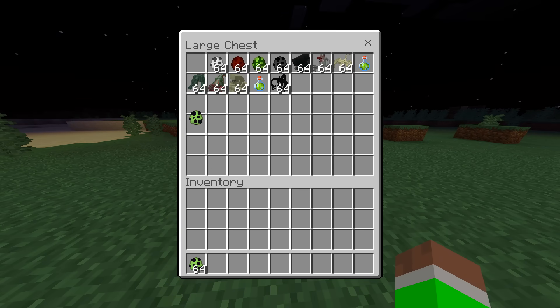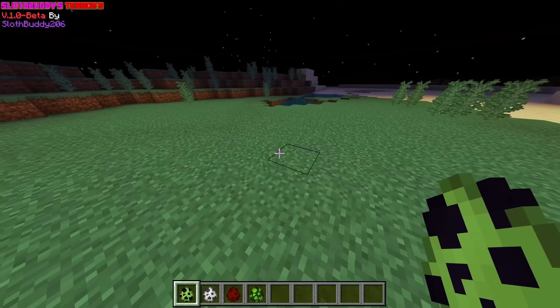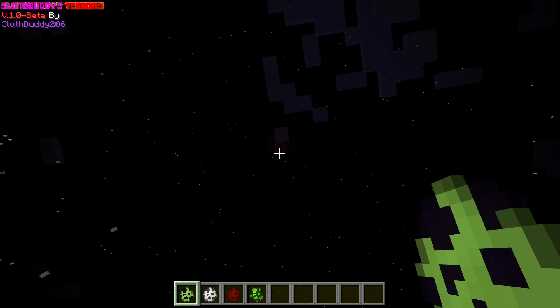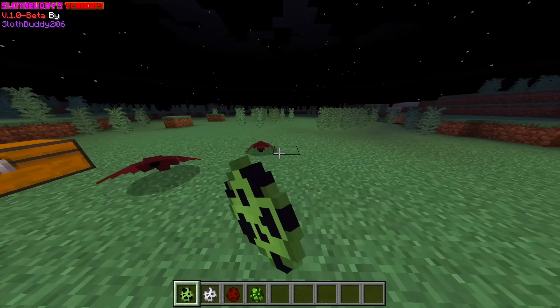So let's go ahead and spawn in some of the first few things right here. We have a Demo Bat. Do you see the moon right now? It's actually like moving — it's rotating really fast. I guess that's part of the mod. That's kind of scary, but yeah, we've got some Demo Bats.